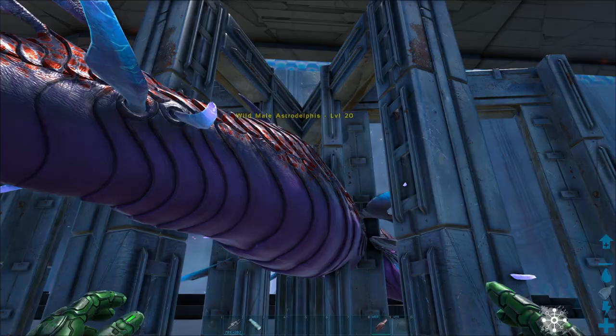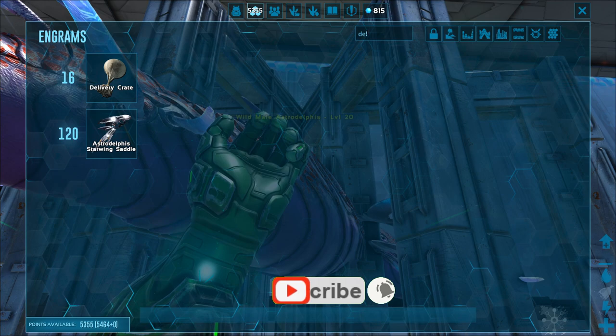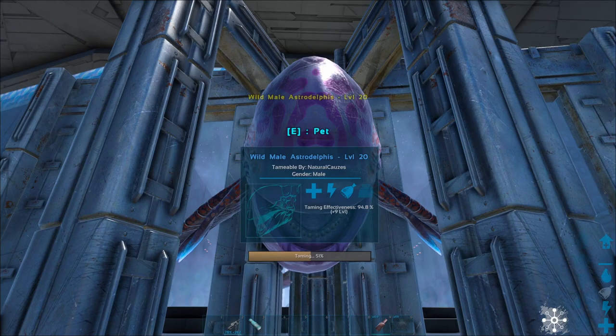In terms of the Astrodolphus tech saddle — the Astrodolphus Starwing saddle — it is unlocked at level 120 and requires 140 black pearls, 370 crystal, 55 element, 2,500 metal ingots, and 500 polymer.